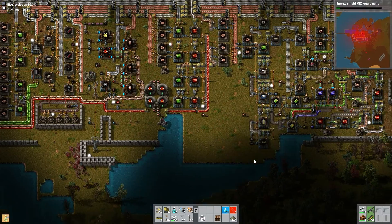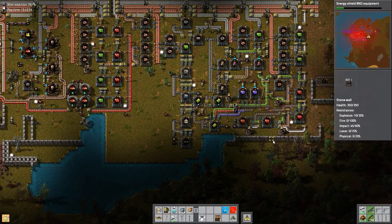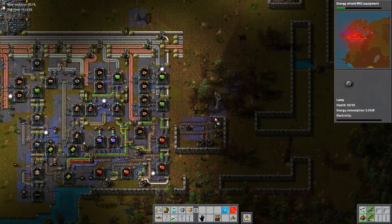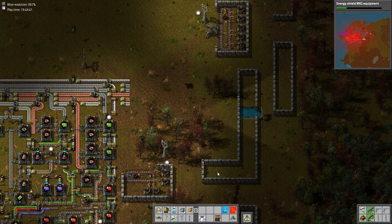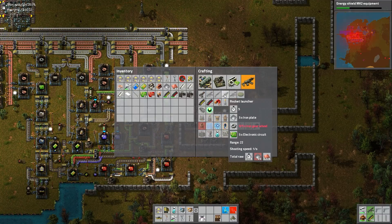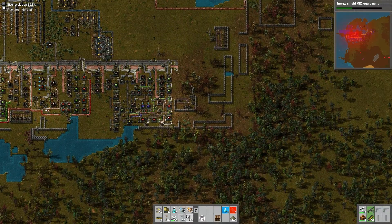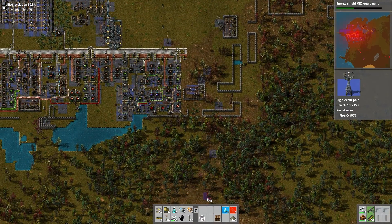It's funny — I'm doing the playthrough and it's like every playthrough you see something you'd like to do differently, and you resolve to do it differently next time. We'll see. I mean, I tried for a more expansive bus, and admittedly the two iron, two copper, and one steel seems to work pretty well.